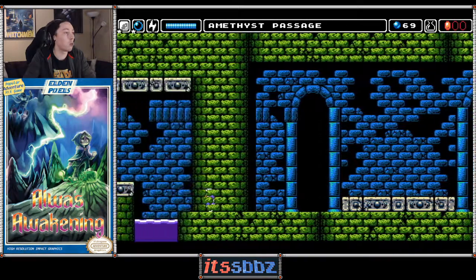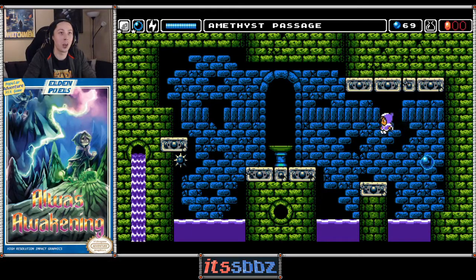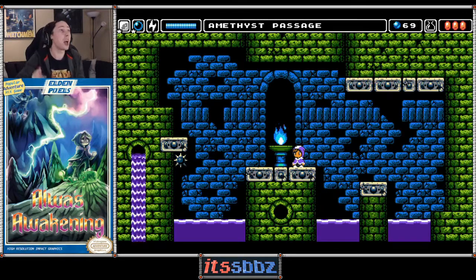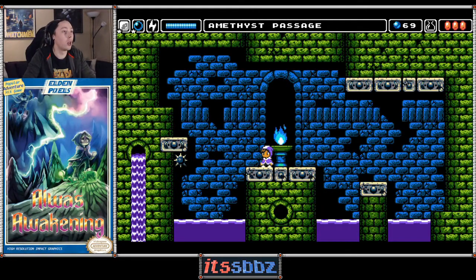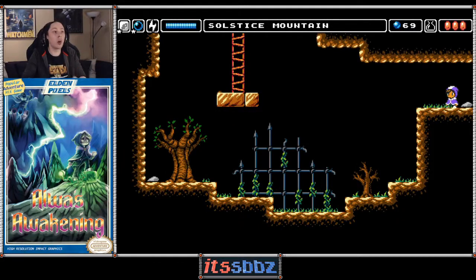Okay, there's a hidden wall right here, and there is a save point — I actually do need that because I'm on the verge of dying with only one hit point left. And I got full health points! Game is saved. Let's see what's on the other side, because I'm quite interested. It's one more hidden wall, and you enter Solstice Mountain.